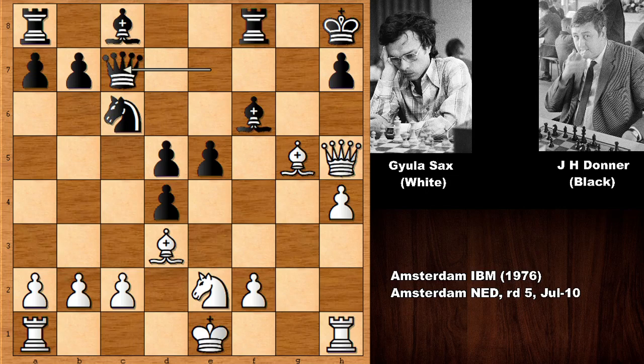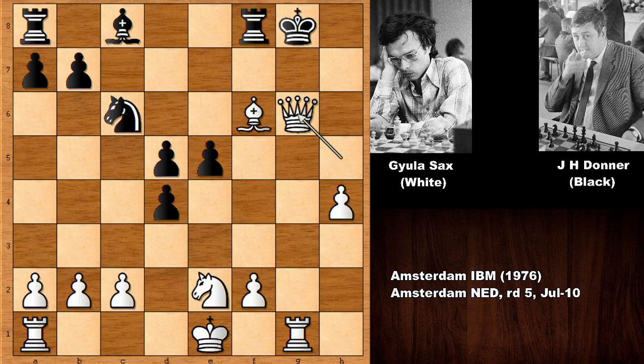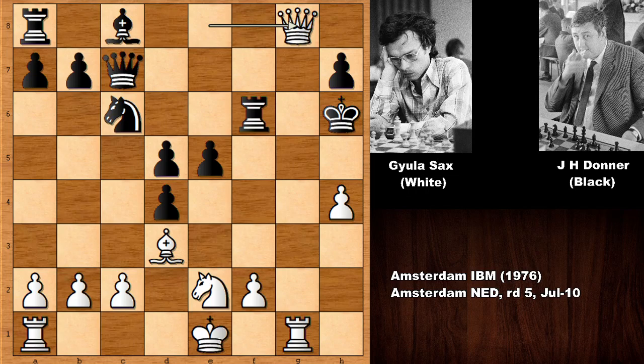So queen takes on c7, sacrificing the knight. But after bishop takes bishop, black resigned. Because of this possible continuation: moving the king, and check — bishop takes on h7, only move, check, and check, mate. Black is getting checkmated. Let's check out what happens if rook takes on f6 — then checking the king is extremely unpleasant. Only move for the king, check, and basically black is getting checkmated. How on earth are you going to be able to defend?